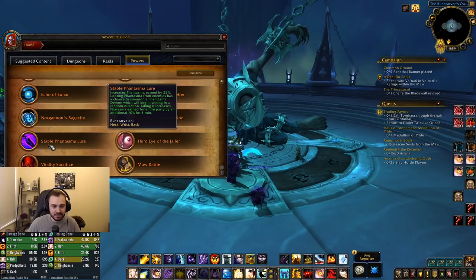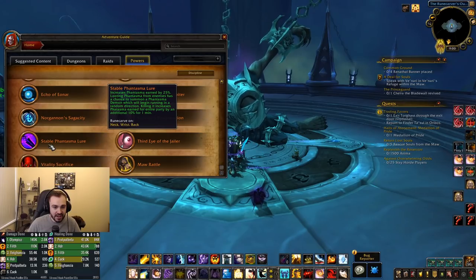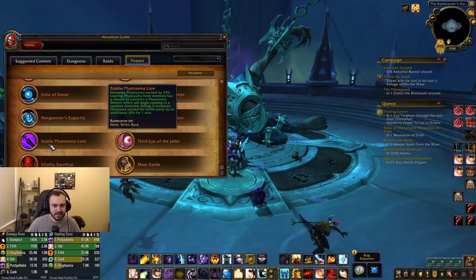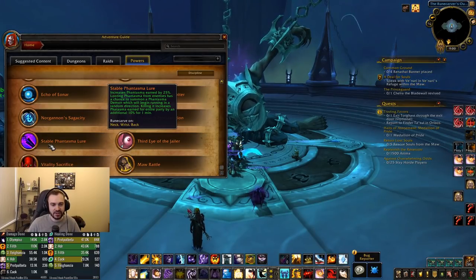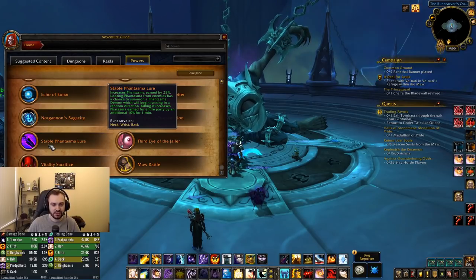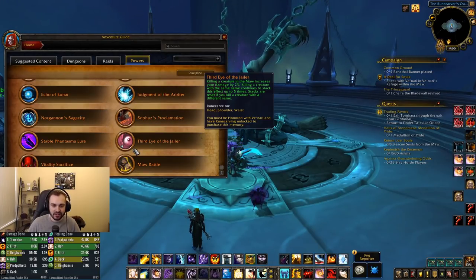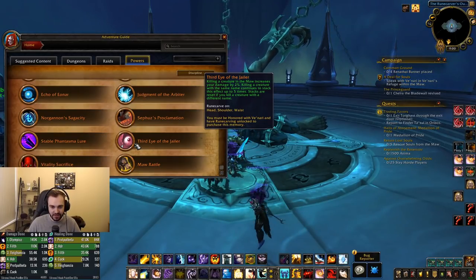We've got Stable Phantasma Lure: increases phantasma earned by 25%. Looting phantasma from enemies has a chance to summon a phantasma demon which will begin running in a random direction — killing it increases phantasma earned for the entire party by an additional 10% for one minute. At this point I don't even know what phantasma is for — I'm guessing something to do with Torgast. We've also got Third Eye of the Jailer: killing a creature in the Maw increases your damage by 2%, and killing a creature with the same name continues to stack this effect up to five times. Stacks are reset if you kill a creature with a different name.